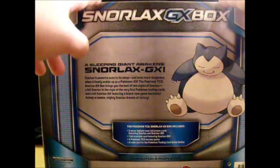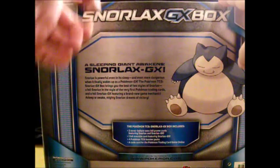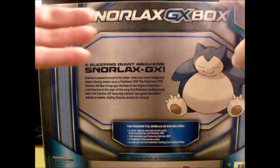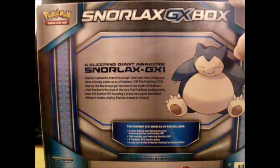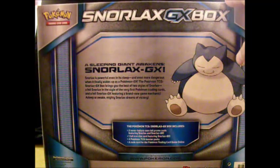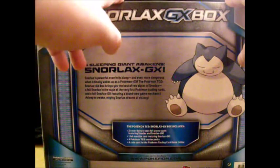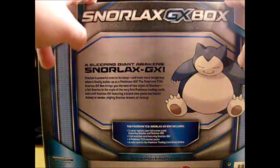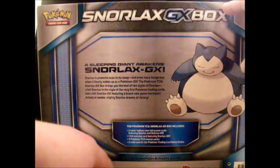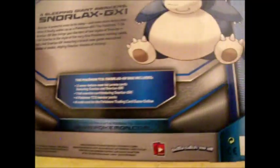This box was released because in Sun and Moon, Snorlax gets a new Z-move called Pulverizing Pancake, which is by far the most hilarious thing. GX is basically incorporating the gimmick of the Z-move. Nothing really eventful on the bottom — just copyright and trademark stuff.